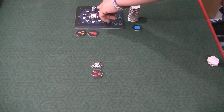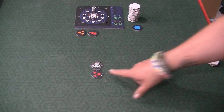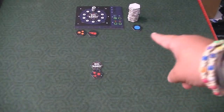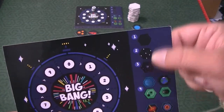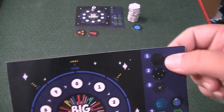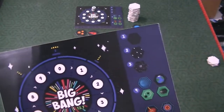Depending upon the background of the tile, that will tell you how many steps forward you have to go. You move forward one, two, or three spots on the clock depending on if it's just black in the background, stars in the background, or a galaxy in the background. These are going to be worth one point if part of your chain — stars are worth two, and galaxies are worth three. So it's kind of easy to remember.